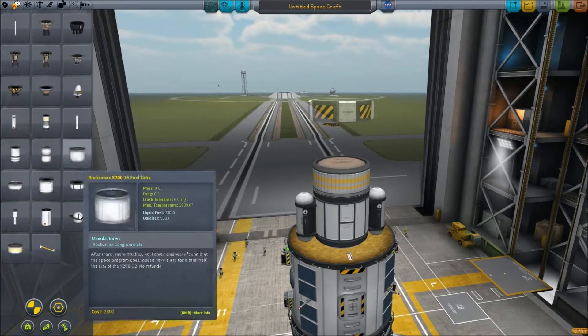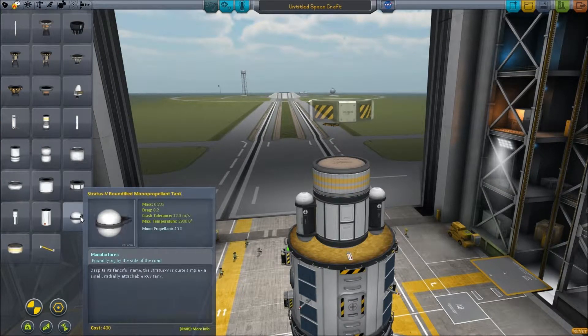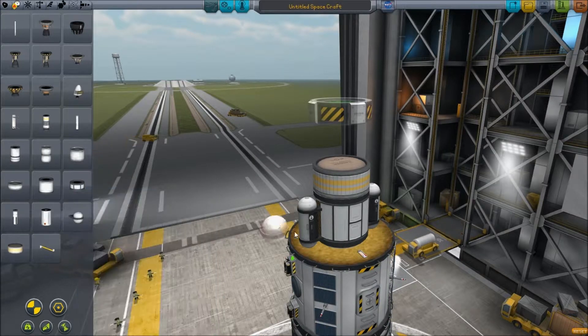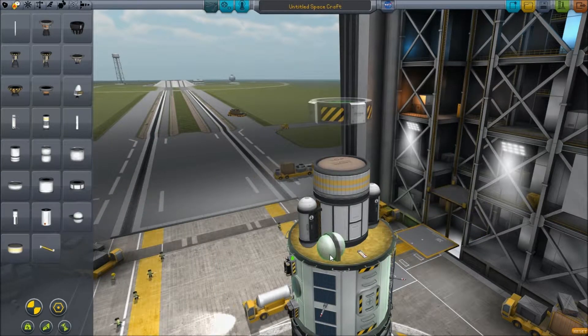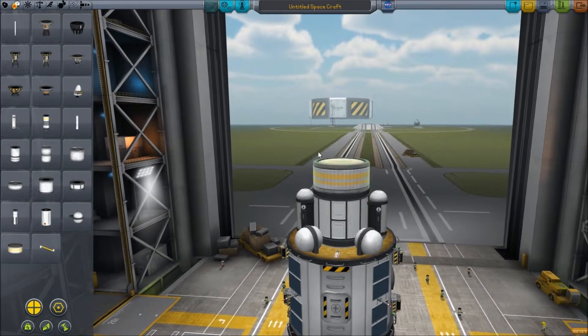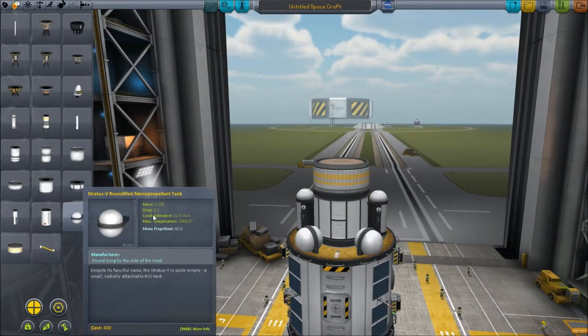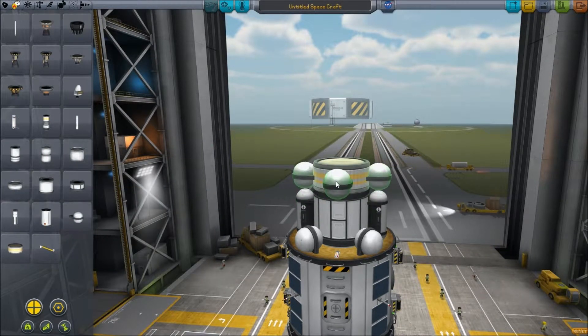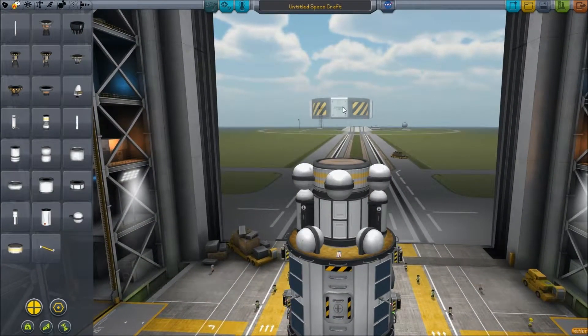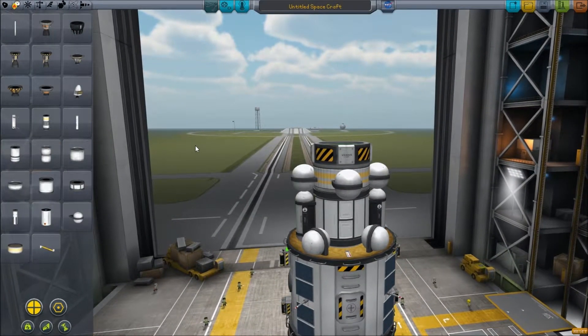Anyway, let's see. We have these RCS tanks — we might put these on instead because they're a bit more neat. I need to count nine things: one, two, three, four, five, six, seven, eight, nine. There we go. We put four of these on and that looks quite nice. And then maybe we'll put some on there. That looks a little bit odd, but whatever — it's my space station, you can't stop me.